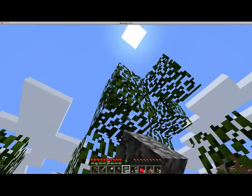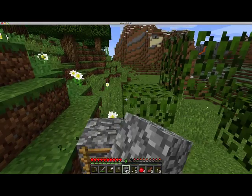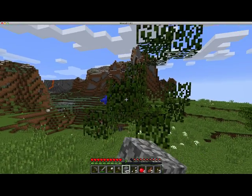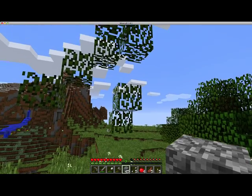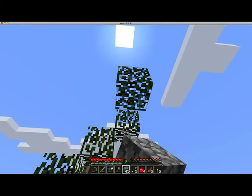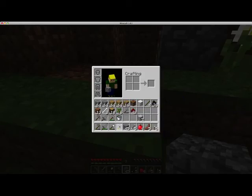I'm just getting rid of some of these leaves so that I can start work on the tower. 35 and 15 is 50. The rest of these leaves will decay by themselves, and I'm going to get a stupid shift stack.